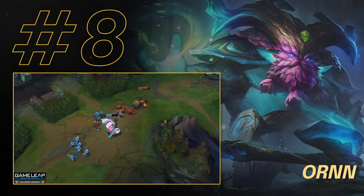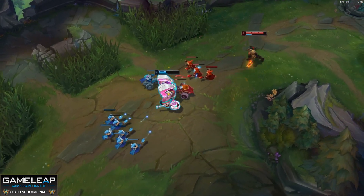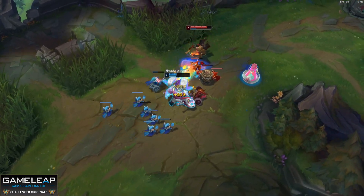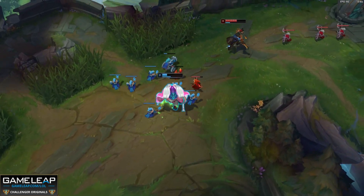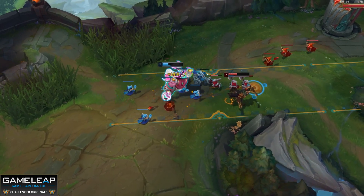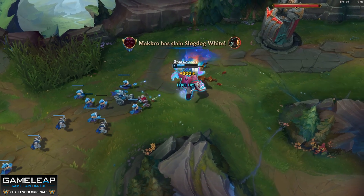Moving on to number eight — probably one of the few blind pick champions you can pick in the top lane at the moment. This is Ornn, especially if you have damage across the rest of your team — like a Graves or Kindred jungle, a high-damage mid laner like Yasuo, and a bot lane with good DPS. Ornn is just unreal because you become the backbone of your team.